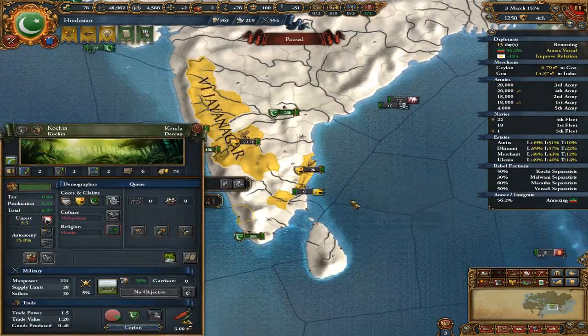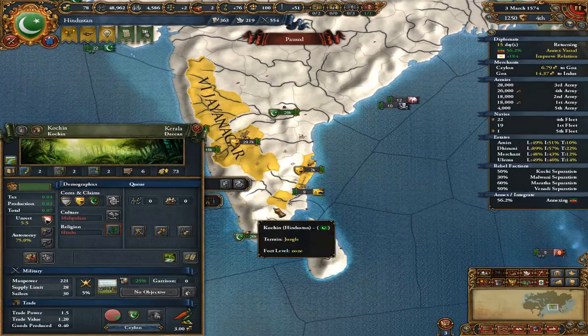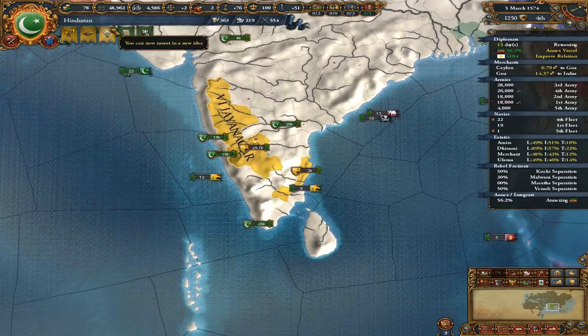It was really interesting — you'd go to the beaches in Kerala and there would be Soviet flags flying. If I showed people a picture of those beaches with Soviet flags in the 2000s, 21st century, they'd assume it's like Cuba or something — but no, it's India.